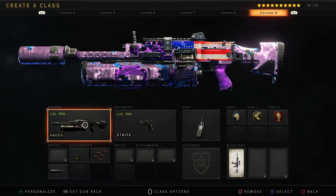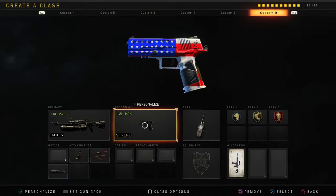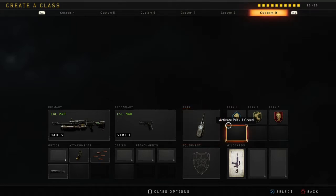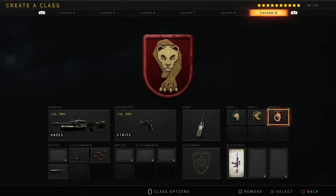For the Hades I have hybrid mags, rapid fire, and suppressor with a Strife secondary. Cosmic device, perk one is Scavenger, perk two is Lightweight, perk three is Dead Silence.